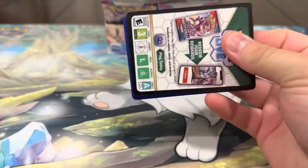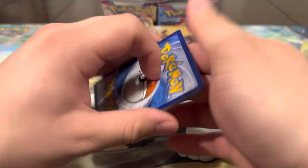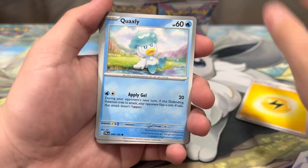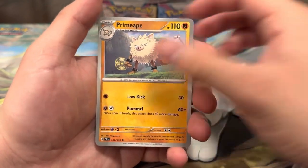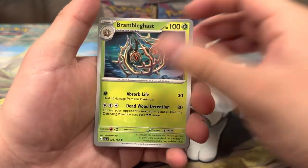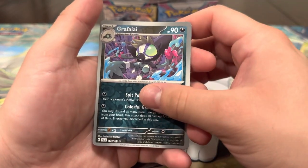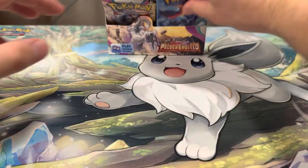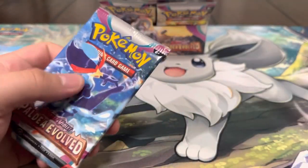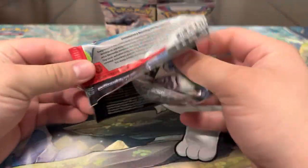Ting-Lu pack after Ting-Lu pack. Lightning Energy, Quaxly, Tinkatink, Pincurchin, Makuhita, Primeape, Mismagius, Brambleghast, Mystery Vist, a Grafaiai, and a Ceruledge. Not too bad — I can't wait to make those into special illustration rares and EXs as well, and full arts.